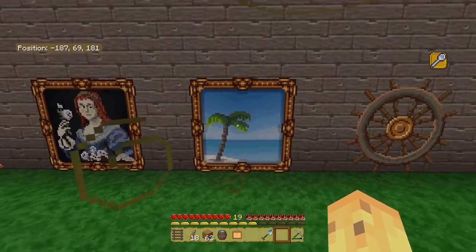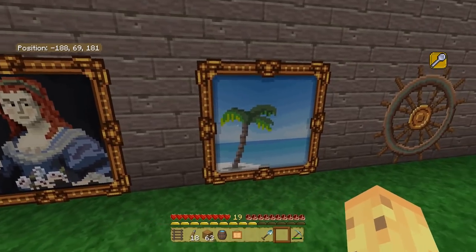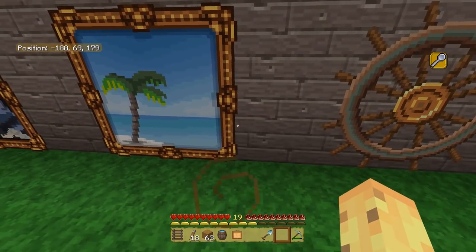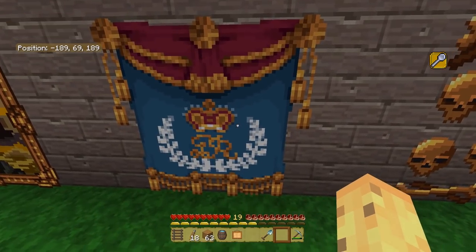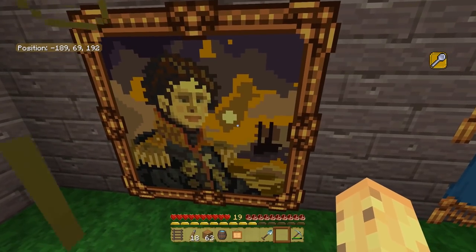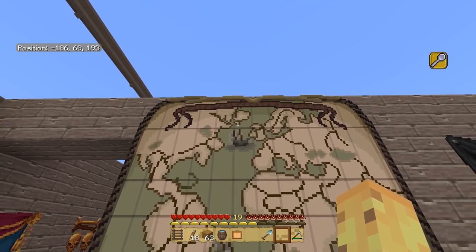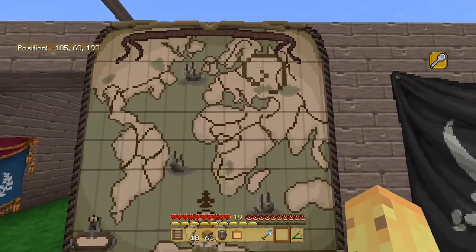We've got a big old ship wheel, because everyone loves one of those. A little painting of a palm tree beach — maybe hinting at a desert update potential. Then we've got a portrait of a woman, and if we're going to have paintings in Minecraft, some of them should actually be paintings. This is a nice way to do it, where some of the painting is dedicated to making a nice frame. Then we've got skulls and crossbones, a little navy seal — actually the royal crown, if I'm not mistaken — so you can put that on the wall and be patriotic. And a painting of a man by a boat in the sunset.